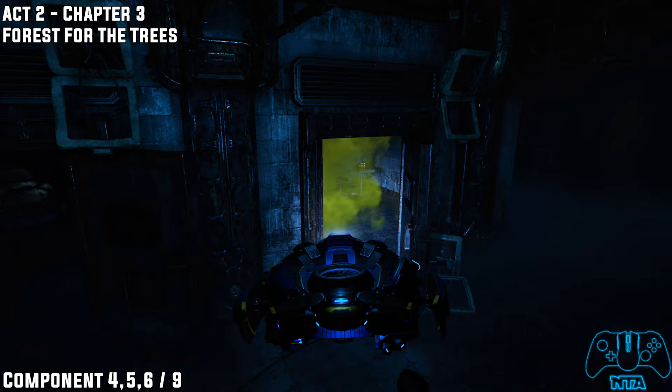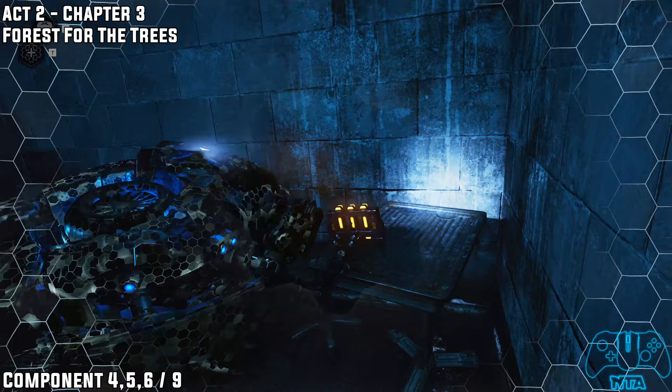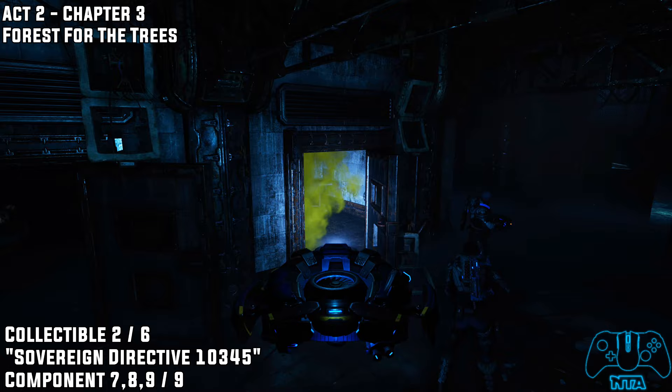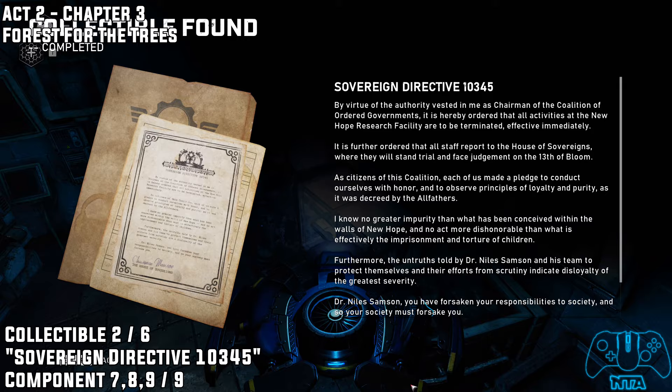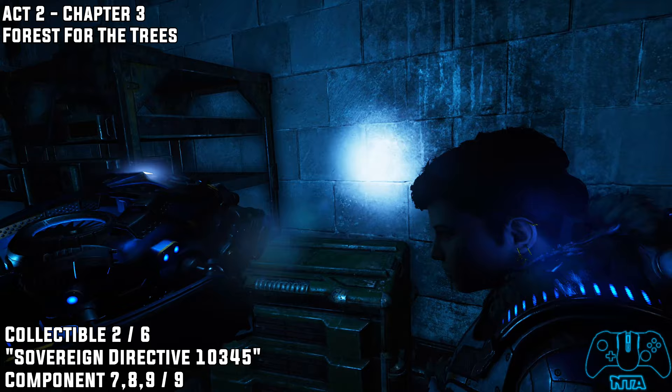You'll be in some sort of prison cell. Once you get into the area where you see one of the prison cells covered in gas, use Jack's stem ability to get through safely and unharmed. From there, before going through the main double doors, use Jack to destroy the lock and then pick up collectible number two. In the same room you'll find your last set of components for this chapter.